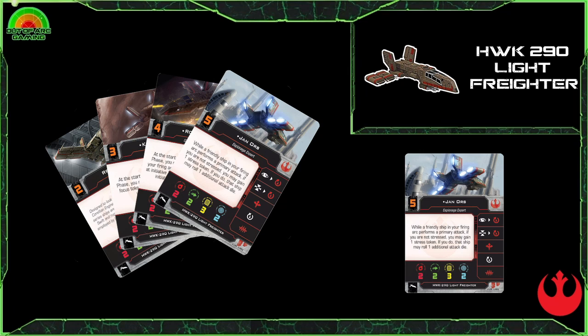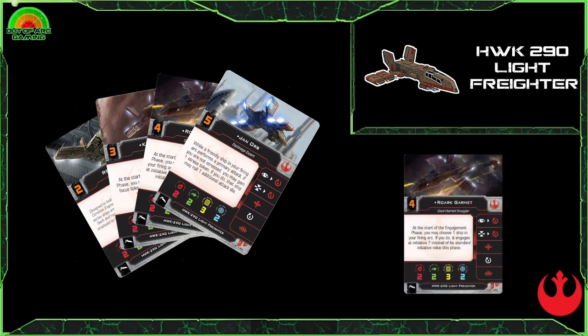That's absolutely powerful, allowing Wedge for example to get an extra die. Another really interesting pilot is Roark Garnet: at the start of the engagement phase, you may choose one ship in your firing arc; if you do, it engages at initiative seven instead of its standard initiative value this phase — no penalties for that. He is an instant consideration for the HWK.